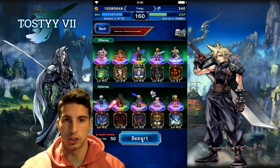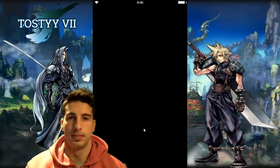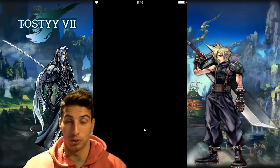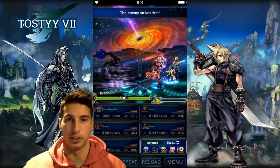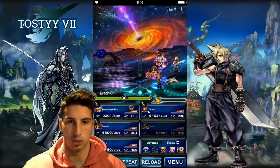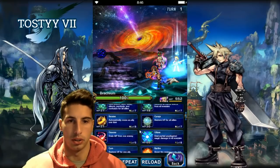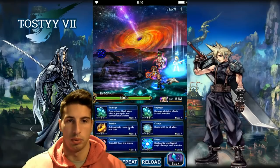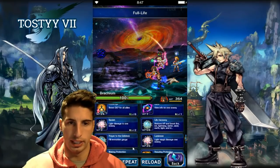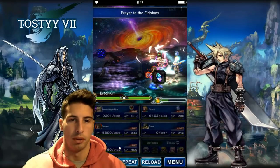Let's jump into the fight right now. On turn one she's gonna kill Snow, which is okay because Snow is only there for that. Loading — bam, Brachium has become hazy, Snow is dead, that doesn't matter. Bosch we're going down guard for a chance to cover physical attacks. Lotus Mage Fina will dual cast full life on Snow and re-raise on herself. Garnet will fill the evocation gauge, and Ignis starts cooking.